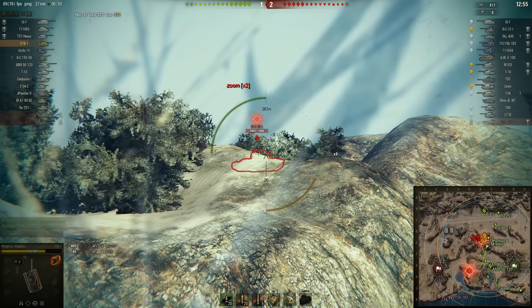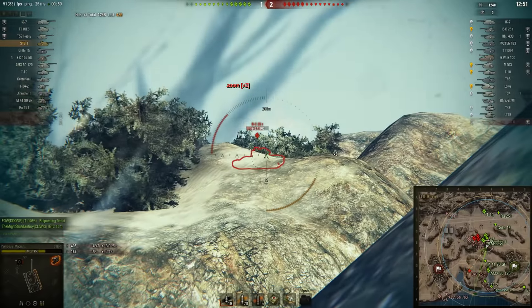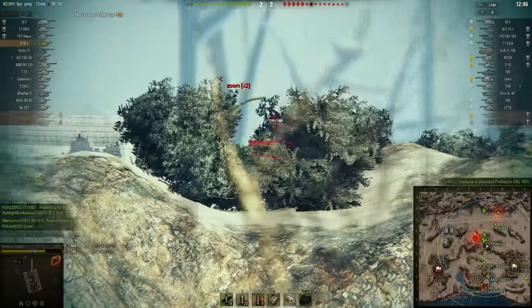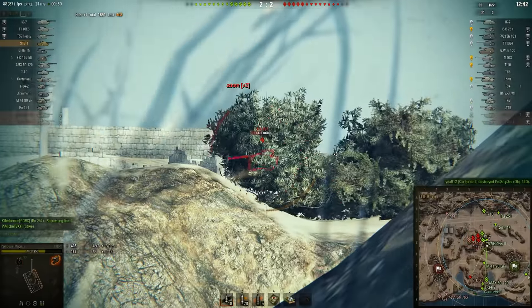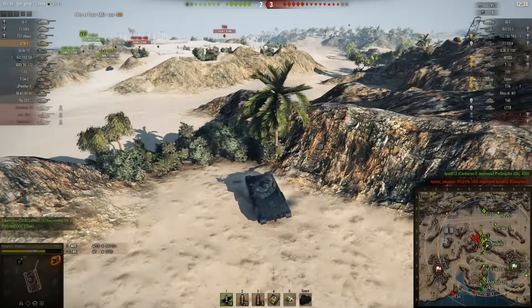So the fight seems to be balanced. Centurion, T-34-1, MX-5120 going after the Object 430. But in the back there's an FE-183 lurking. Magnus gets a nice shot on the Batcha.